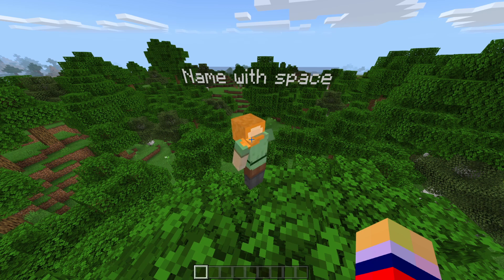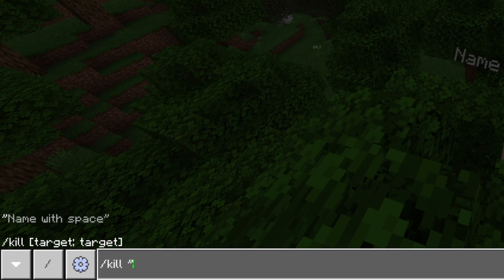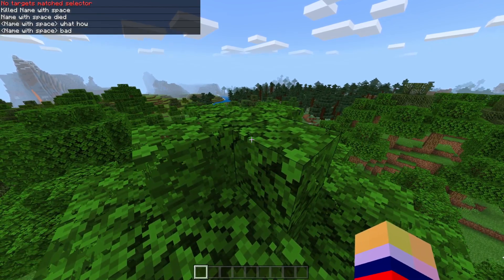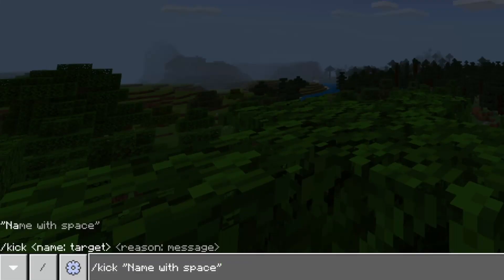However, there's an easy way to work around this and I'm going to show you how right now. If you were wanting to get rid of this pesky troll player, all you have to do is use double quotation marks. Put these double quote marks, then put the player's name — type it exactly — but make sure it is inside quotation marks, then close them. You're gonna see the magic happen. If you activate this command, it actually does what it was intended to do.